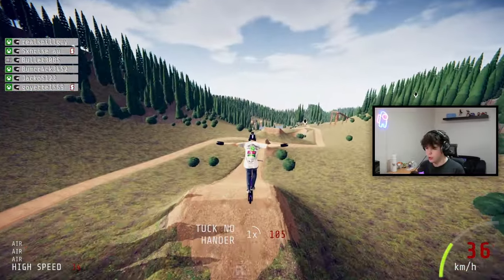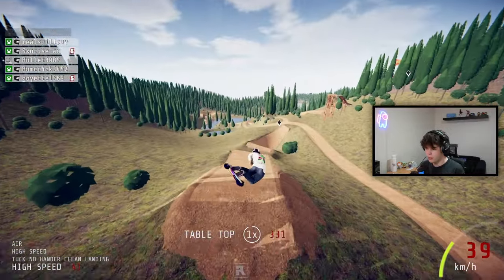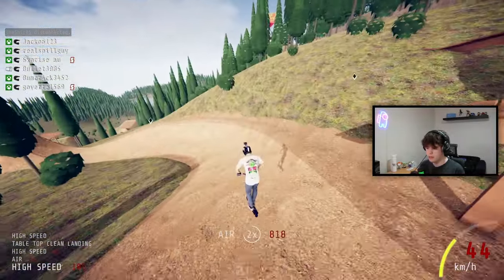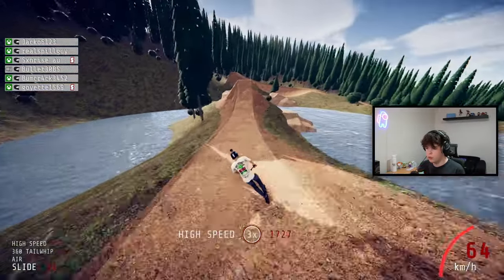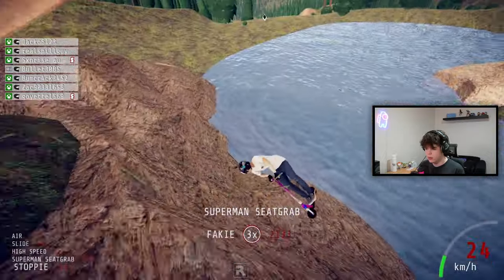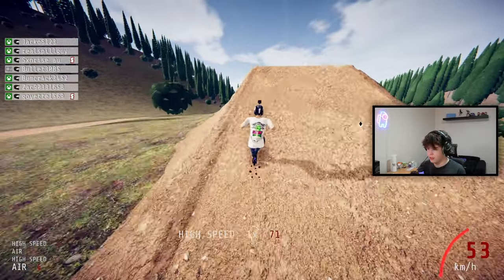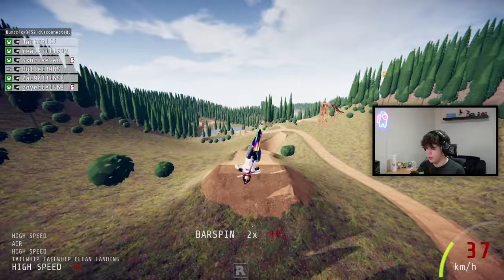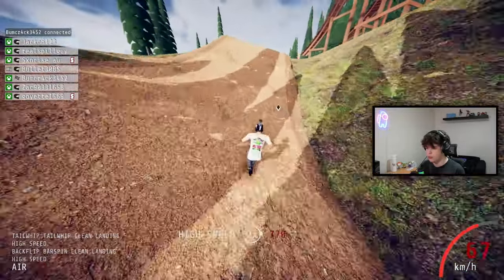Let's go through the tricks from top to bottom. We have the Tuck No Hand — oh that looks so cool, really well done. Got a right table — oh you can get some sleeves on that. You've got a bar spin — let's do a backflip. Got a right tail whip — oh that was cool. A superman — landed it! You've got another tail, let's do a double tail. And then the left bar spin, and the left table. Those are all the tricks you can do on the scooter — pretty nice selection.